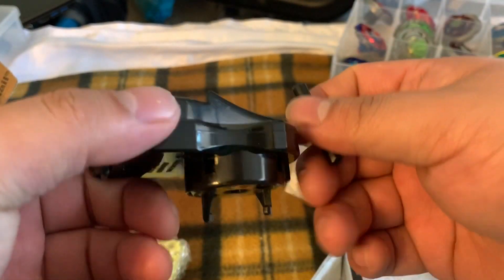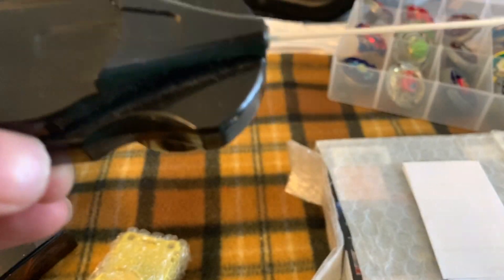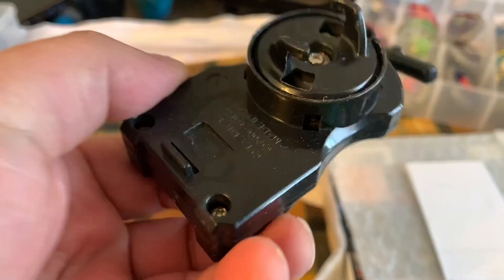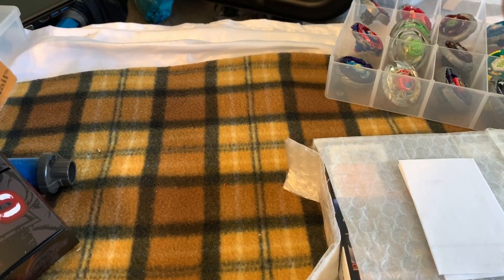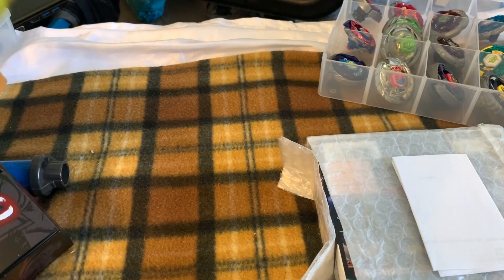So the first thing I got from him was this black Karatomi string launcher — well, I dropped it. Then I also got another yellow Karatomi string launcher.